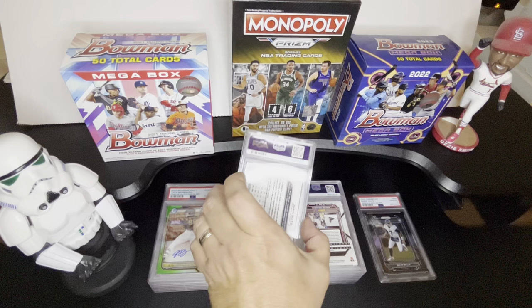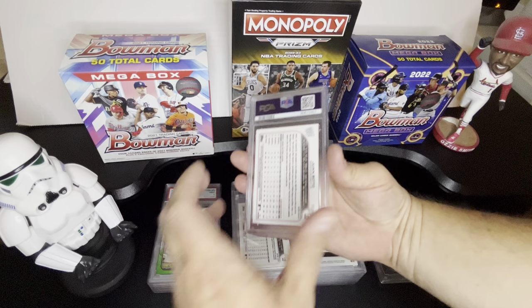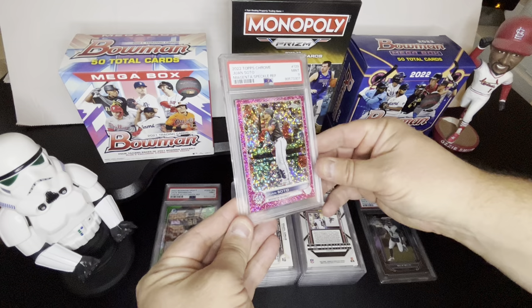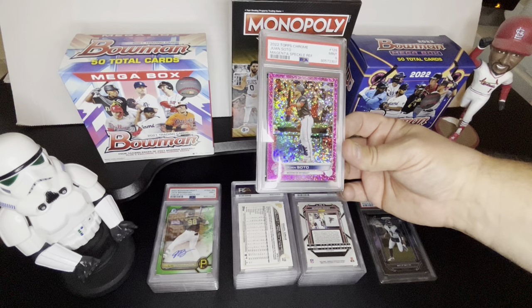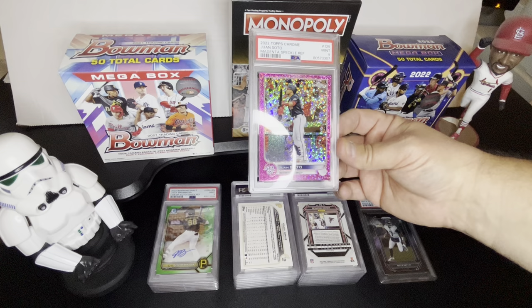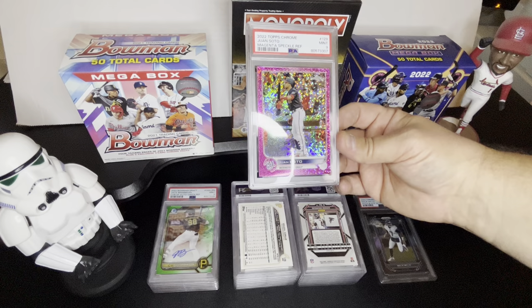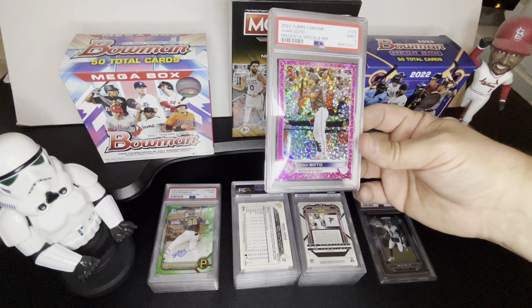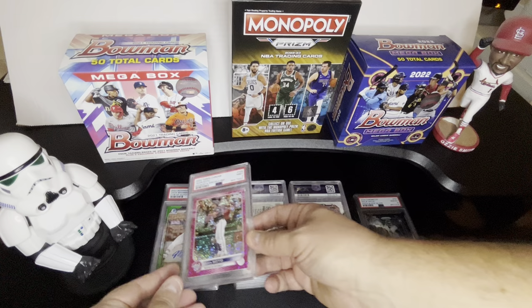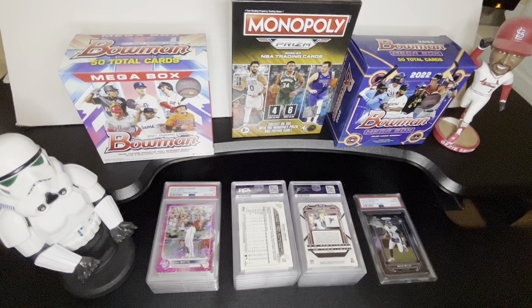I definitely want to see some tens. Next one, we got Juan Soto — 2022 Topps Chrome, the magenta speckle refractor. This was such a cool looking card, I figured I'd send it. And that got a nine. What I've noticed with the Topps cards is the top and bottom centering is really hard to see, but most of their cards are off center top to bottom, while left or right looks pretty solid. They definitely take that into account. With all that text and logos at the bottom, it can be a little difficult to judge.